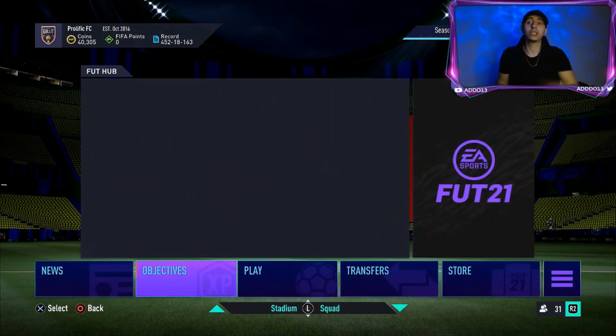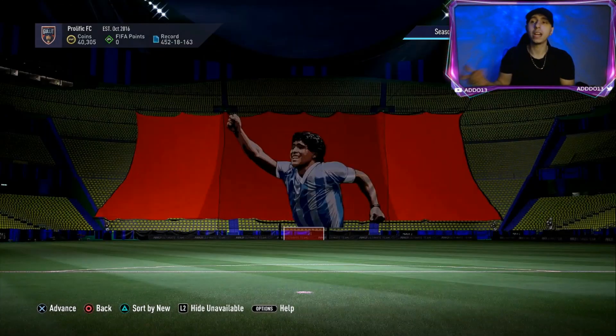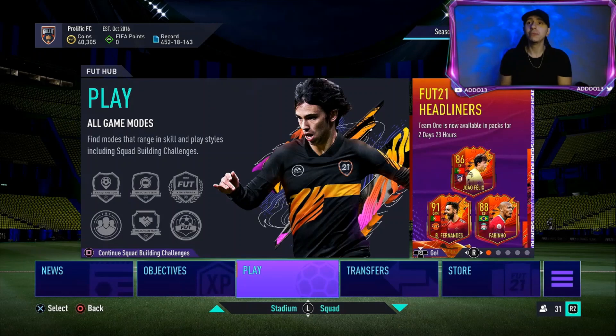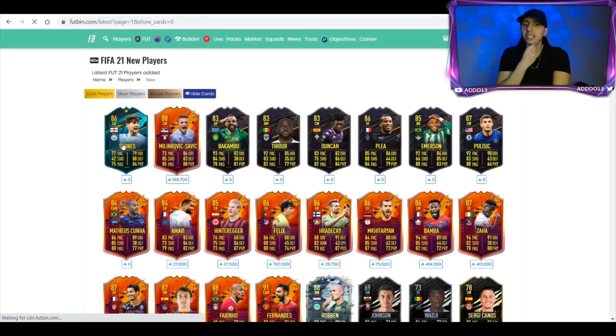It's not a bad SBC, and it's a Moments card anyway — that's what the actual card is. Let's check the objectives just in case they've released anything, but I don't think they would have — it doesn't look like it. Usually Friday is the day, or when a new promo comes out. Let me know what you guys think of the John Stones card and whether you're going to complete him. We'll load up Footbin so I can show you what his stats actually look like with the card.